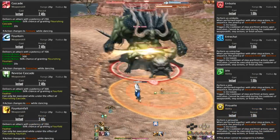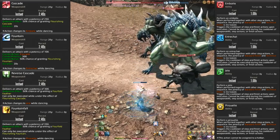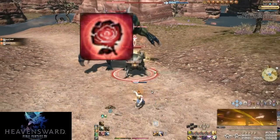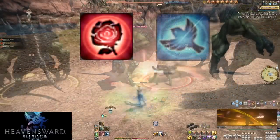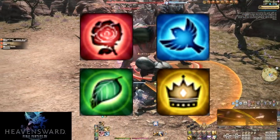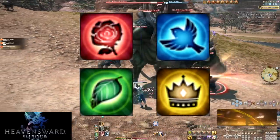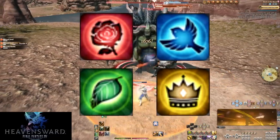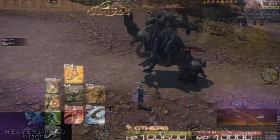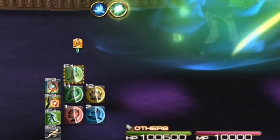Look again at the colors — the colors of the skills correlate, so Cascade and Emboîté are both red, and so on. For colorblind players: Emboîté is a rose, Entrechat is a bird, Jeté is a leaf, Pirouette is a crown. These symbols don't correlate to the original skills in any direct way. You also have one last way to identify your dance step: the skill you need to press will have the shiny combo border, which follows you through the whole dance all the way up to the finish.